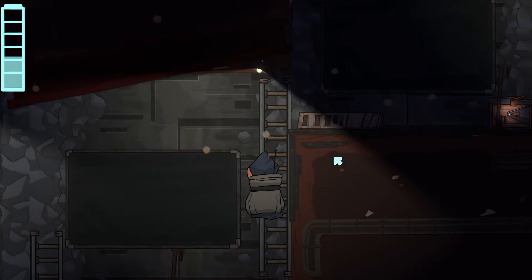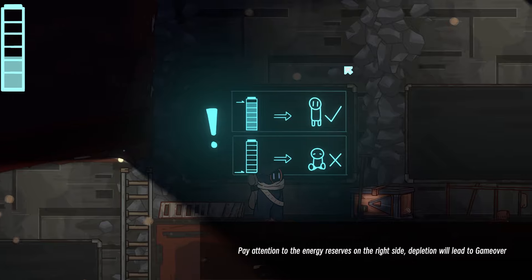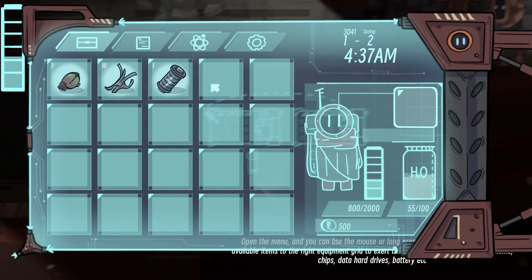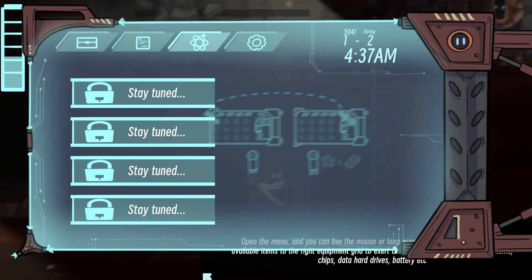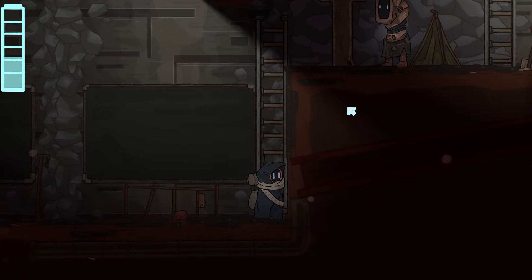Let's open the chest - we got some Harley grass, lovely. Pull up the ladder and pay attention to energy reserves on the right side; depletion will lead to game over. Oh there is a chest here - energy battery! We have a spare battery. You can drag available items to the right equipment grid to use functional items like chips, data hard drives, batteries, etc. So I can drag the energy battery in there and top up. It looks like we have a water tank as well.